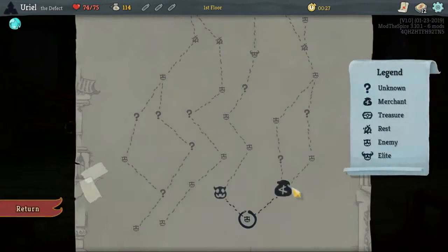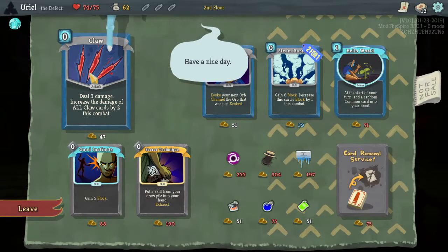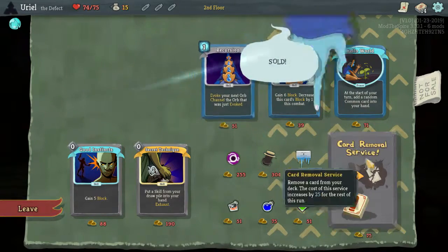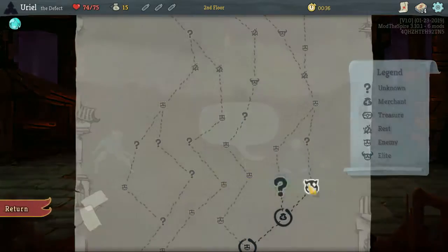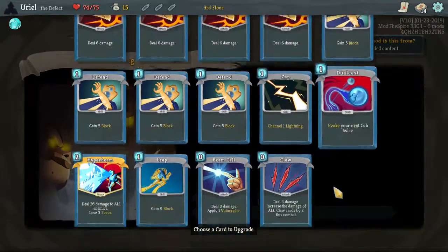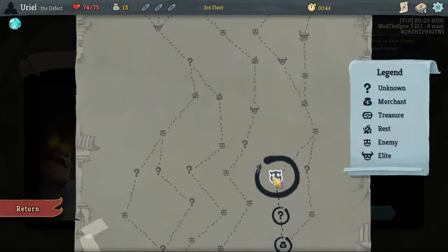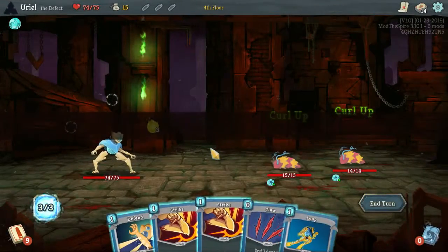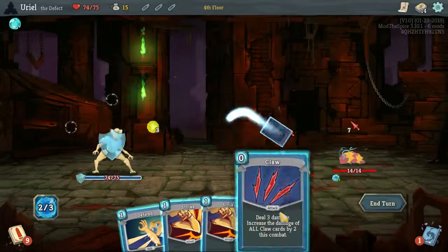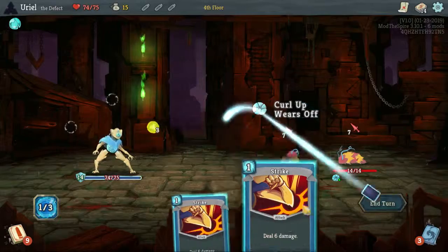I would like some strong block. That's good — a Claw goes well with the whole process. Now we could consider getting rid of Zap. I would like to upgrade the Hyper Beam because that's a fair bit of excess damage. Let's go ahead and hit you — I think I'm going to favor the block.